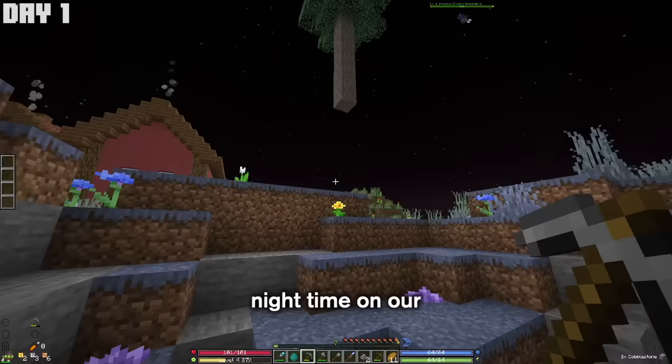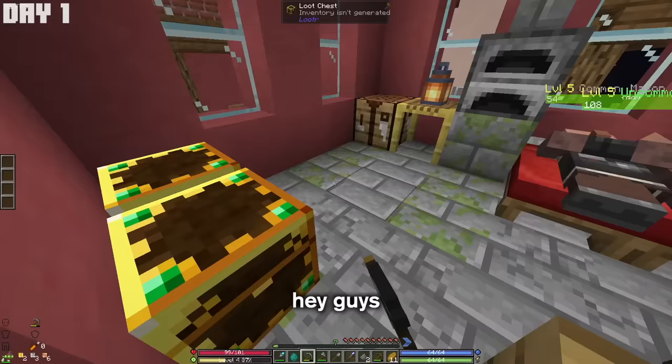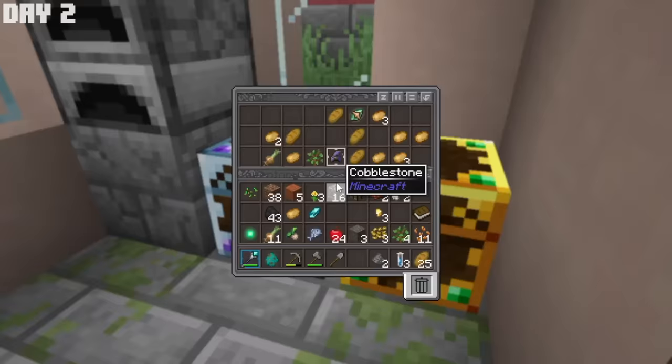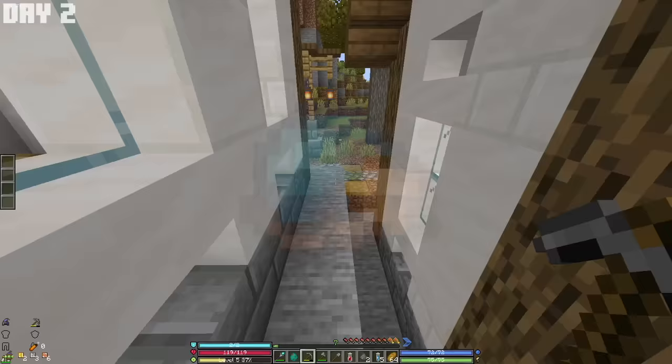It's already turning nighttime on our first day, so I slept in one of these villagers' houses. And since I was there, I looted all of the chests in the village for even more gear and items, like a support gem which slightly improves your abilities. But since I don't have any abilities yet, it was time to pick my class.